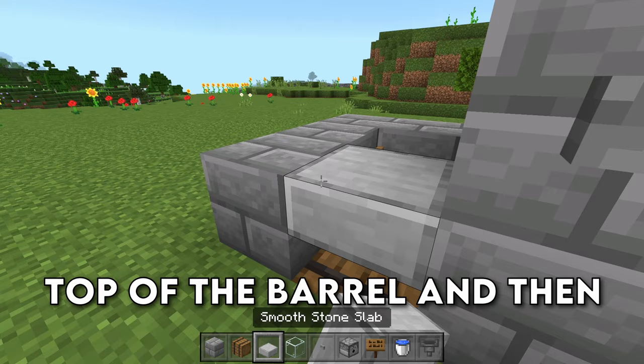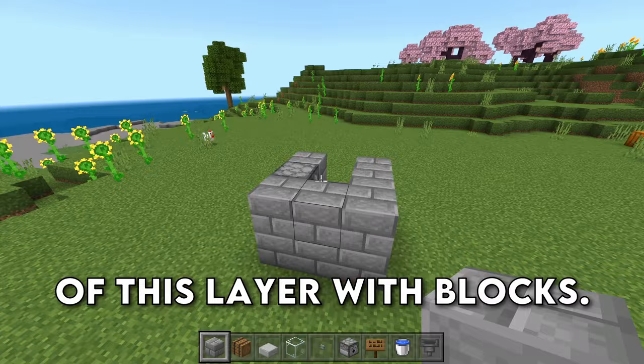We're then going to grab a sign and place down a sign right here, then a half slab over top of the barrel, and then grab your blocks again and create the rest of this layer with blocks.